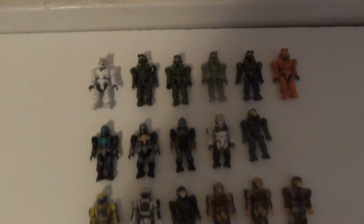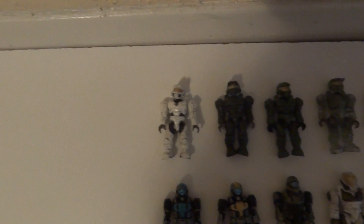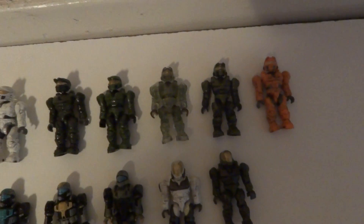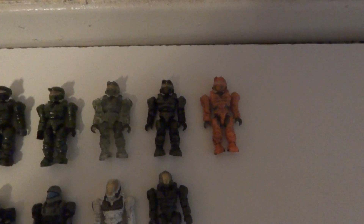Okay, now on to the UNSC. For the Spartans — Spartan IIs — white, a Green, a Lighter Green, and the Translucent Green, and then the PAX Green Spartan, and an Orange Spartan.